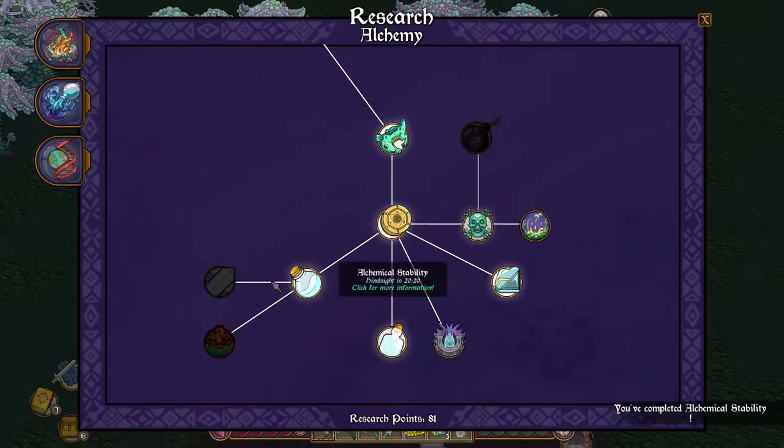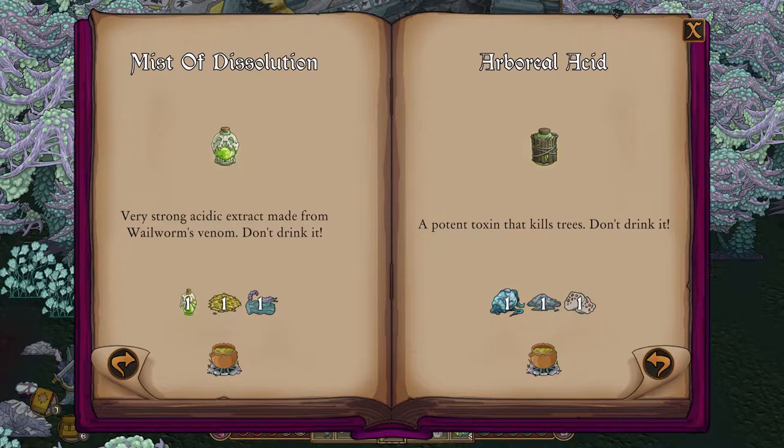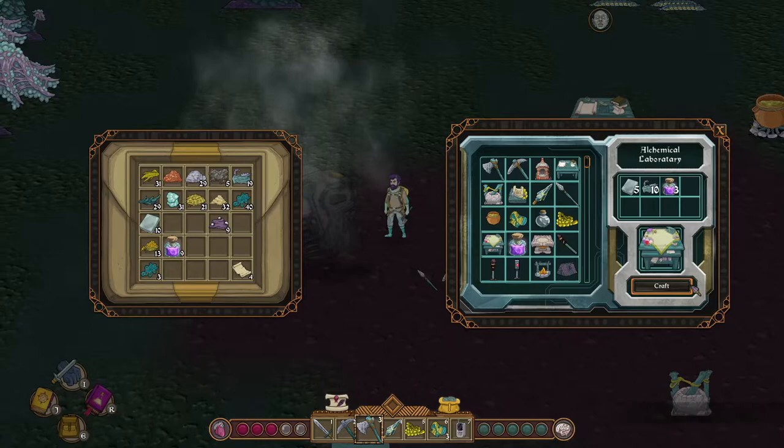Researching Alchemical Stability also unlocks Volatile Vapors. This allows us to craft bottle infernal, meletheon, mist of dissolution, arboreal acid, empty bombshell, infernal bomb, dissolution bomb, and arboreal bomb.